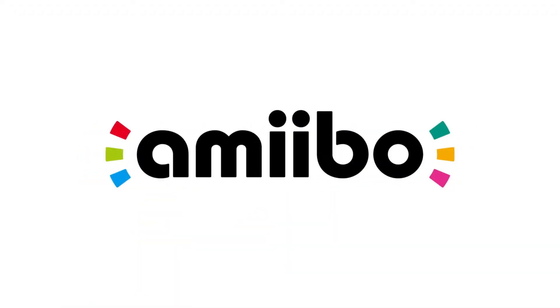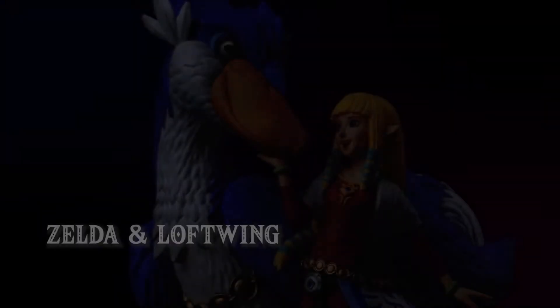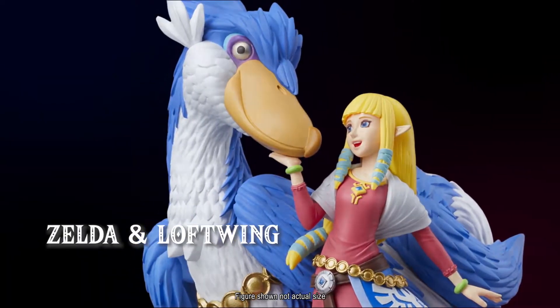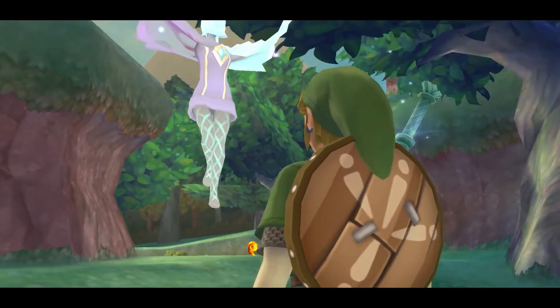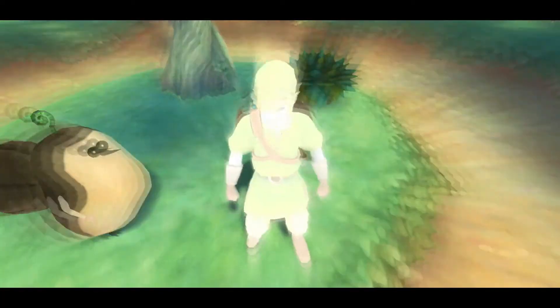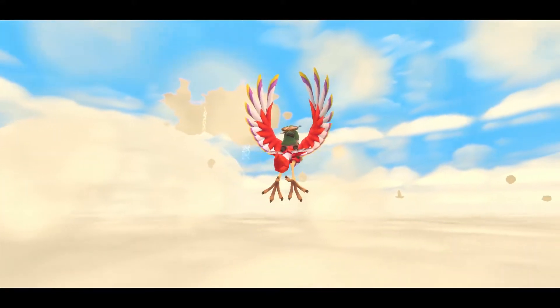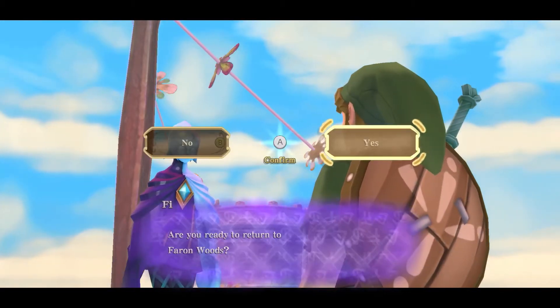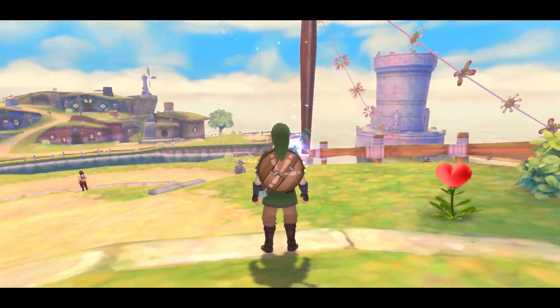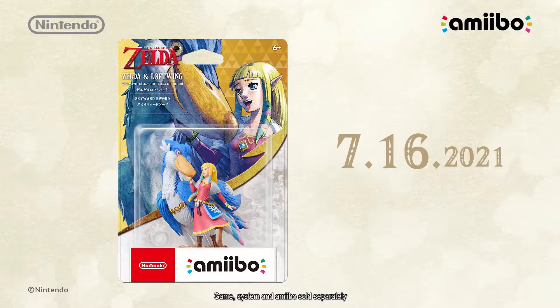The game is also compatible with the Zelda and Loftwing Amiibo figure. These characters appear together on a single base. While exploring the surface world, you can use the Amiibo to return to the sky from wherever you may be in the game. Then, simply use the Amiibo again to return to the same spot on the surface.